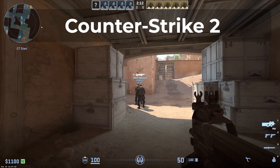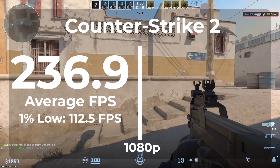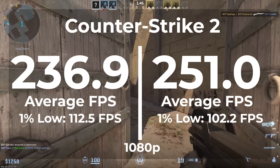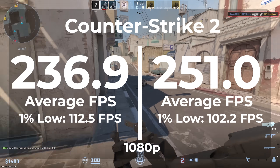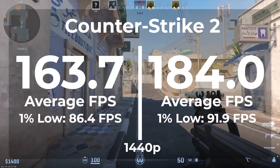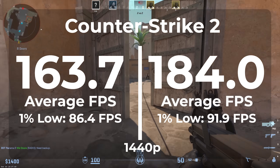The first game we're looking at is Counter-Strike 2. People who are into FPS games will do anything to get any improvement in their frame rates, so a great argument for using LTSC would be a boost in performance here. At 1080p on Windows 11 Pro, we got a 236.9 average FPS and 112.5 1% low. Switching over to LTSC, we got a 251 average FPS with 102.2 1% low. That's a 5.8% improvement on our average frame rate, but we lost 9.3% in our frame timings. Then at 1440p on Windows 11 Pro, we got a 163.7 average FPS with an 86.4 1% low. On LTSC, we got an average FPS of 184 and a 1% low of 91.9. So on 1440p, we got an 11.7% improvement in our average frame rates and a 6.2% improvement on our frame timings.